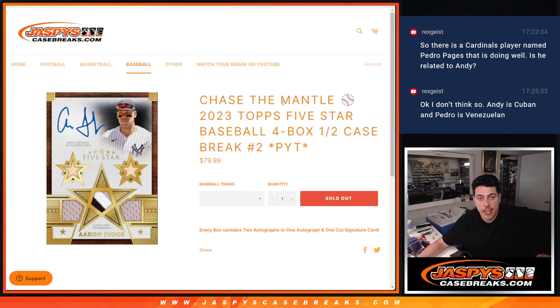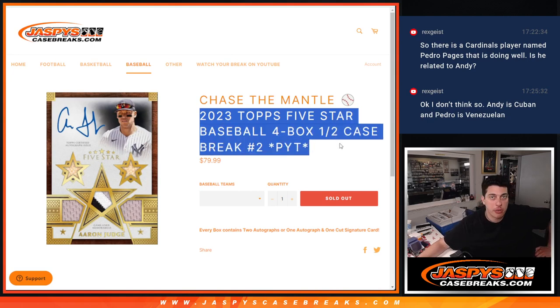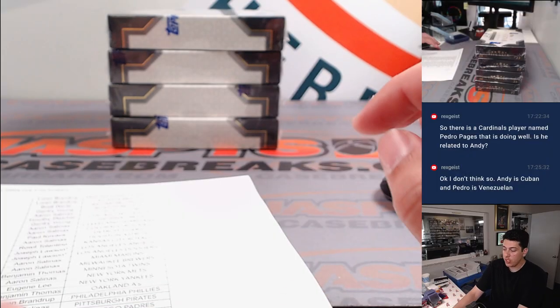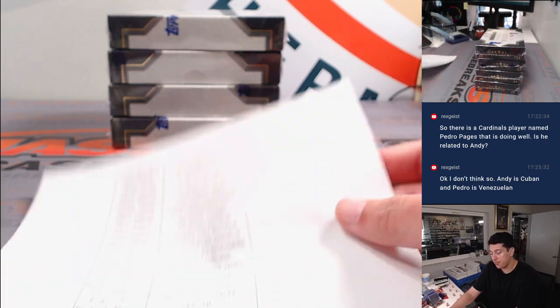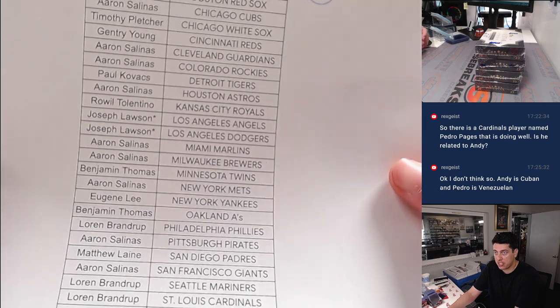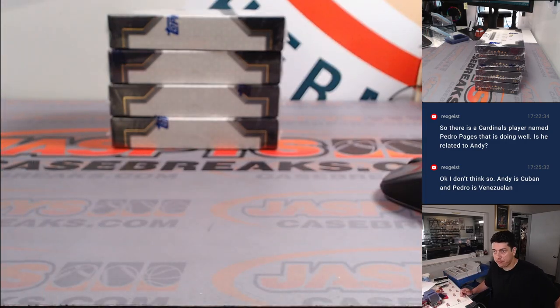What's up guys, Michael here with JazzPeace and we are doing 2023 Topps 5 Star Baseball. Four box, half case break, pick your team number two — the second half of the case. Two autos per box, you guys know the deal. It was a pick your team, so no randomizers until the end.